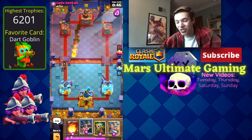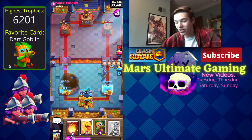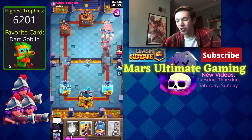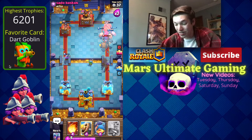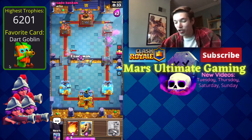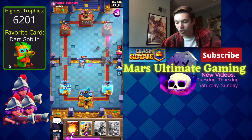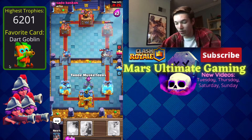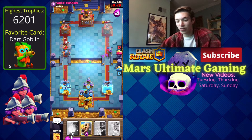He fireballs the one Musketeer, so now we can definitely go in for Royal Hogs. All he can do is Mega Knight — we knew he was going to Mega Knight. We get the Heal Spirit. Can we take both of this guy's towers? That would feel very good after taking that last loss. Unfortunately the Fisherman isn't going to be in time to save the Dark Goblin, but I don't think he even has enough elixir to Fireball.